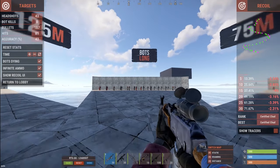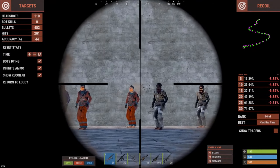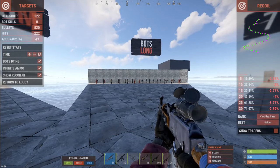Here's a quick side note: if you want to get better at the AK, try going into a firing range and attach a 4x scope to practice the spray pattern. The scope will make it so that the recoil pattern is more exaggerated, helping build some muscle memory for the pattern.